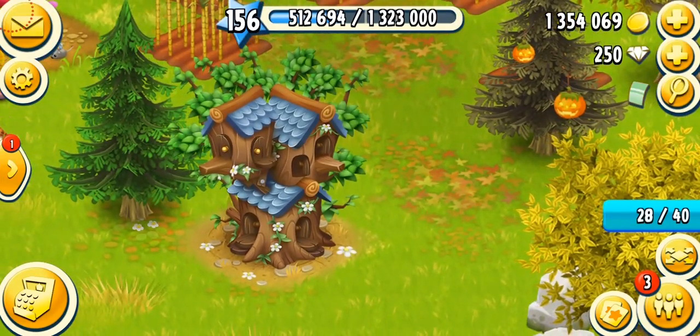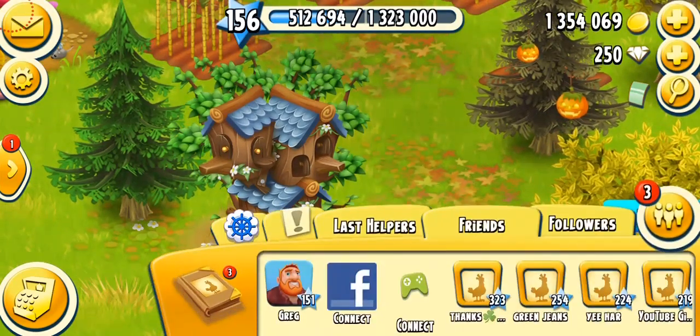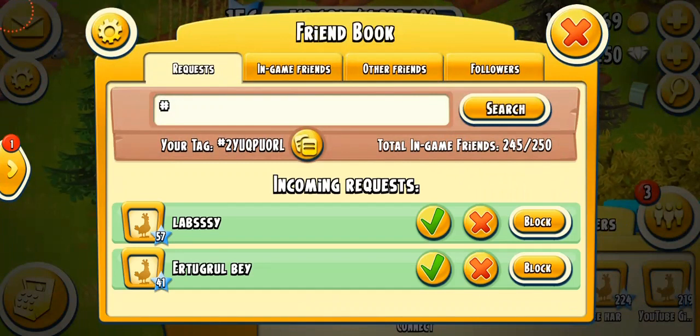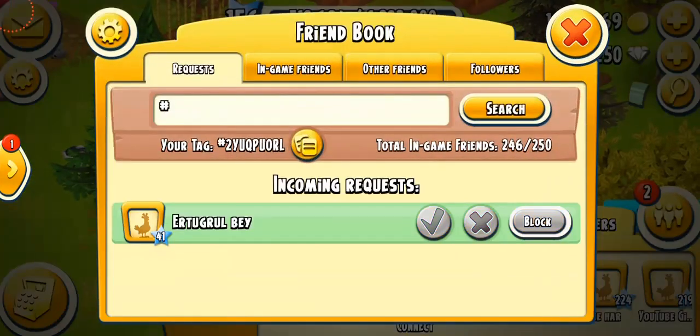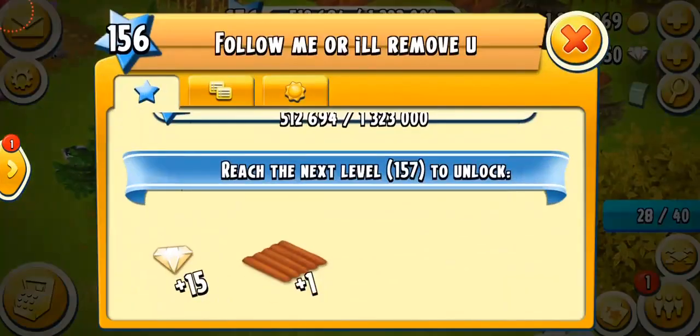What are we going to do now? I have new friend requests — let me just accept those. Please, guys, follow me back when I add you, make sure you follow me.